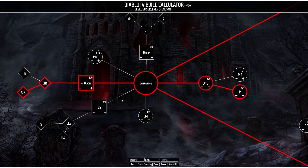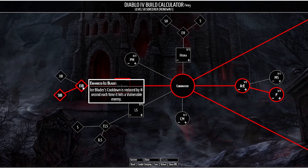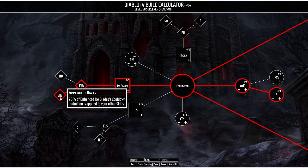Next moving into our Conjuration skills, we have Ice Blades. Ice Blades causes a pair of Ice Blades to form for 6 seconds that rapidly slash enemies for 31% damage and have a chance to make them vulnerable for 2 seconds. The enchantment effect, based on my interpretation, is that whenever you use a cooldown there is a chance to spawn Ice Blades on random enemies, giving more chances to apply vulnerability. We're taking Enhanced Ice Blades for cooldown reduction when hitting vulnerable enemies, and also Summoned Ice Blades, which makes that cooldown reduction apply to all of your skills.